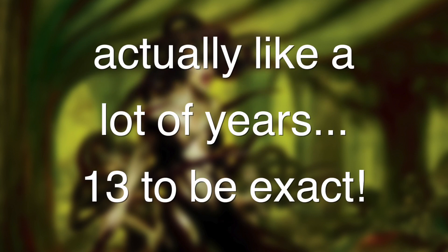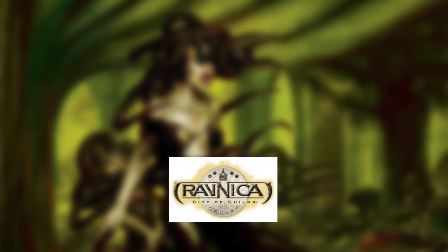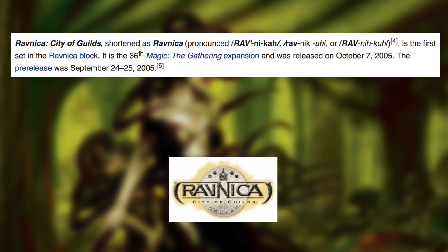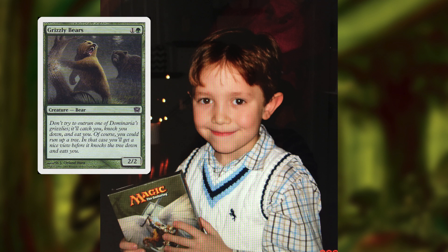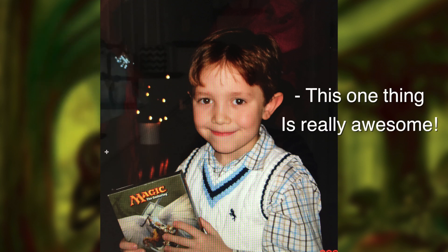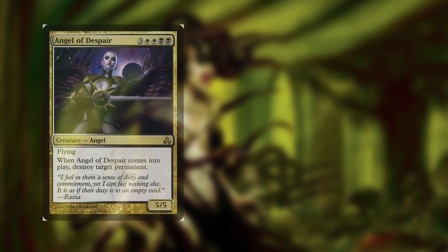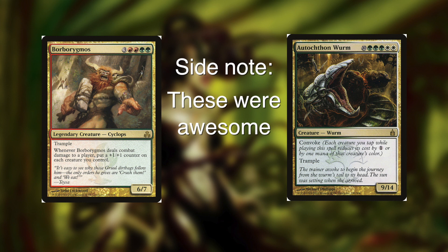But before we start the deck tech, let's go back a few years, when young baby Thyr just discovered magic. It was a magical year, and the set Ravnica City of Guilds had just been released to the masses. The year was 2005. Young Thyr started collecting cards and building decks with his friends, and there was one special thing Thyr loved the most — when his creatures came into play and did something really cool. So his first two decks were green and red, and black and green, and both were built around cards that did something when they entered play.